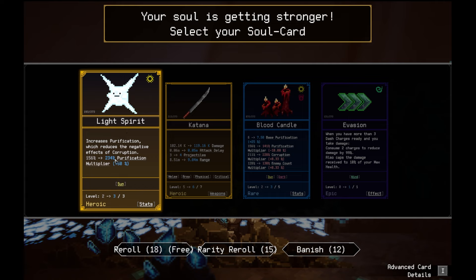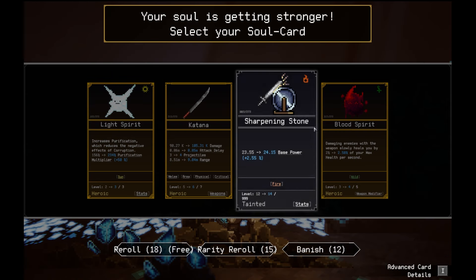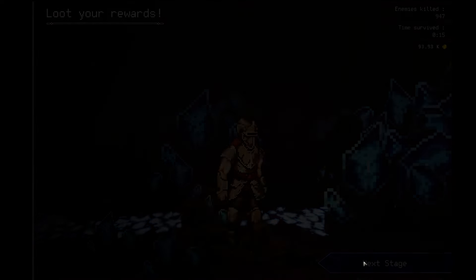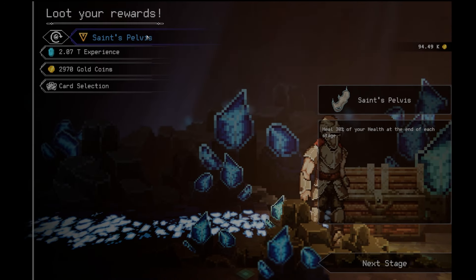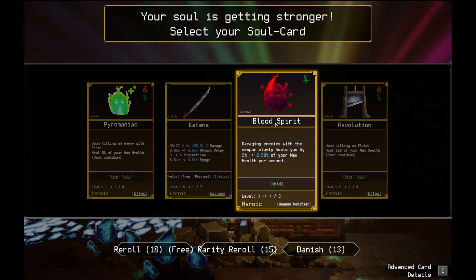Light spell is maxed out. 234% purification multiply out. Actually I want evasion. When you have more than 3 dashes ready, you can swim 2 to reduce damage by 99%. Also caps the damage you receive to 10% of your max health. Let's do the light spell on you. That's the best of most things too. Let's kill the yield to get the artifact. Heal 10% of your health at the end of the stage. I didn't really care about that but that's okay. Let's get blood spell. I heal 2.5% of my max health now.